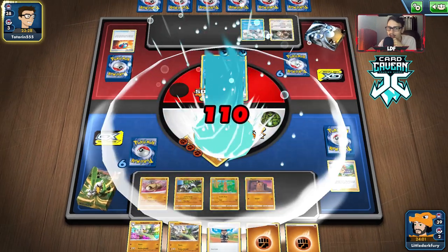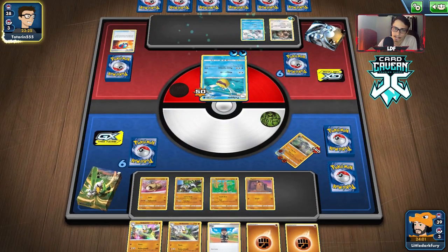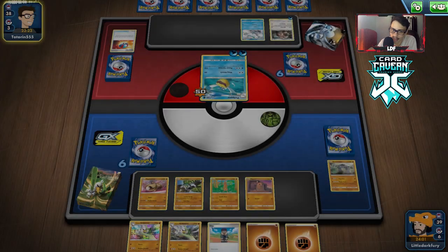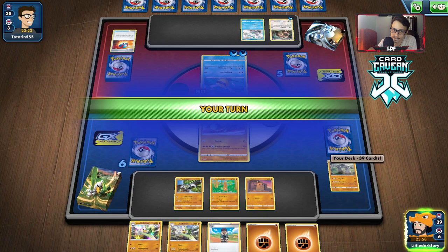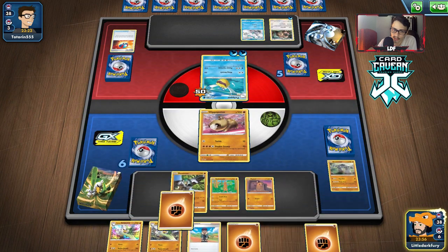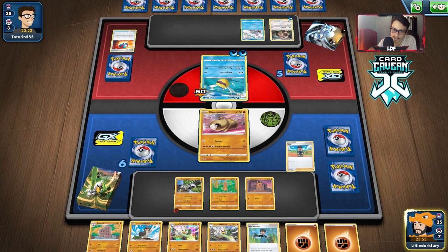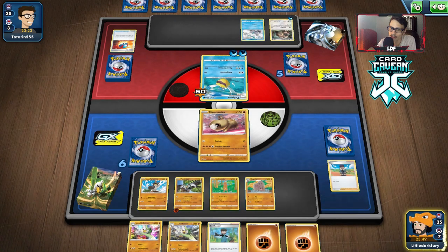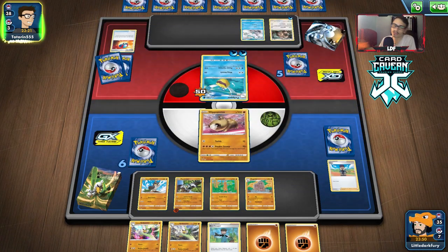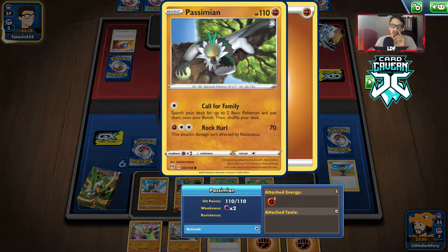This is bad — Pelipper is going to body us. Pelipper isn't great overall but against our theme deck it seems overpowered. The best we can do is build Passimian, but then we get knocked out. Maybe we try to get Dugtrio — and we did get it! We'll get Farfetch'd okay. Sirfetch'd can actually knock out Pelipper too, so maybe we should have gotten Farfetch'd instead of Stonjourner — but we still want to attack with Passimian.